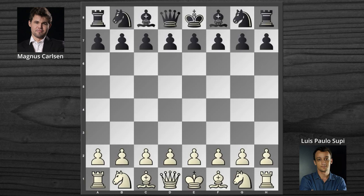Luis Paolo Supi and Magnus Carlsen. Time control: 3 plus 0. E4, D5 — the Scandinavian Defense. E takes D5, Queen takes D5.